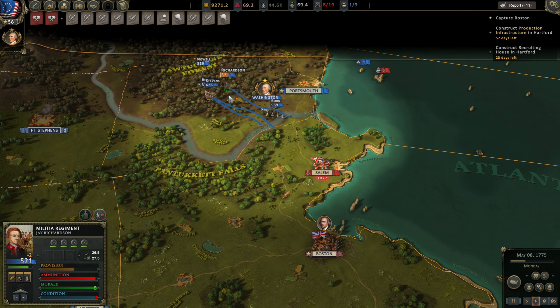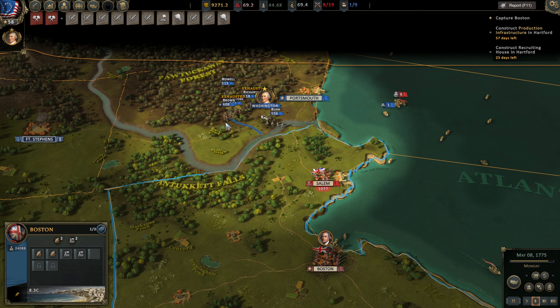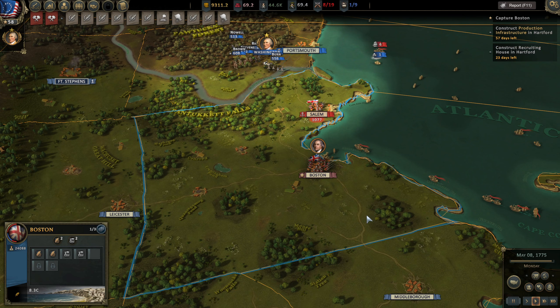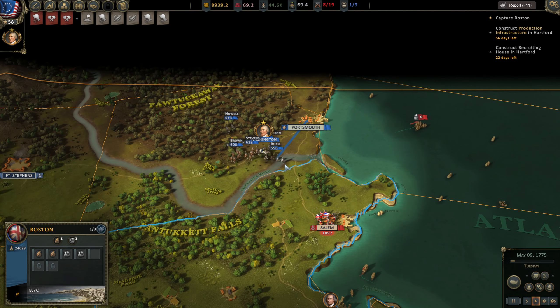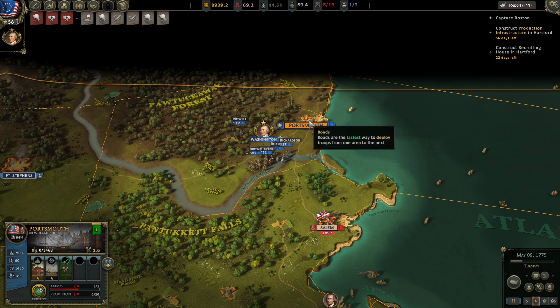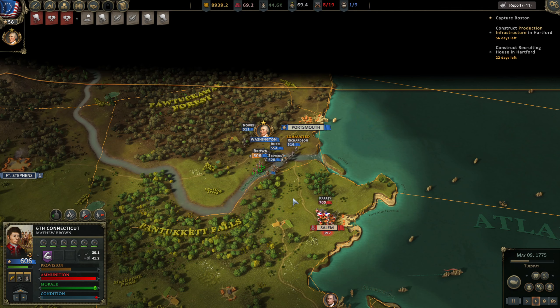These are all exhausted — might need to just garrison them. I wonder if they gain their condition back without actually needing to be in a city if they're just standing still. Let's find out. So there are 90 recruiters here. They're sallying forth — interesting, I did not expect that.